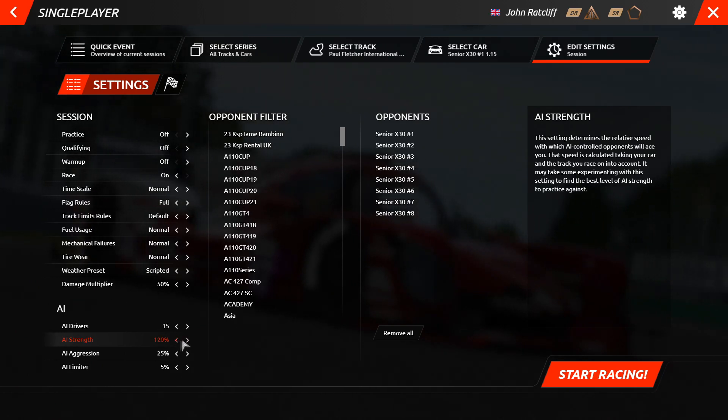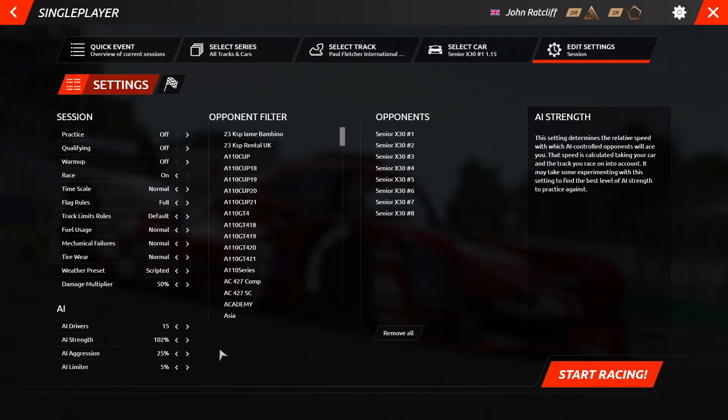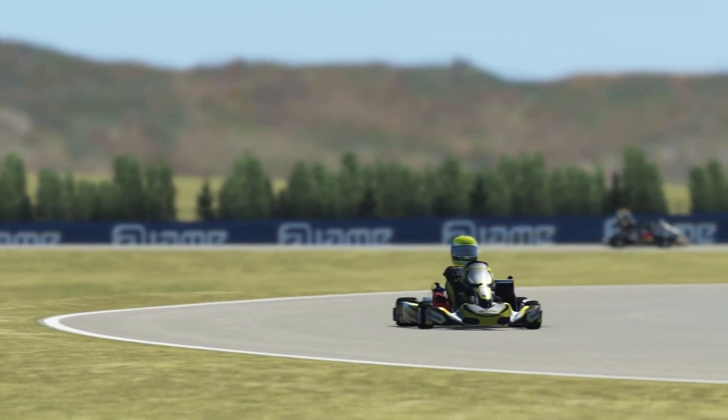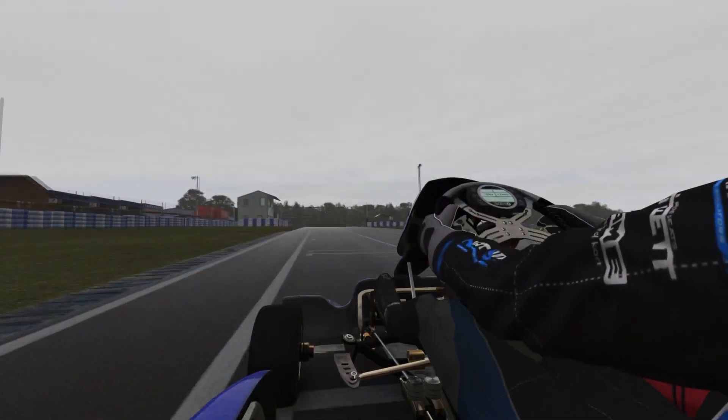But what exactly do those mean? The AI strength: the higher the percentage selected, the faster the AI will drive on track and the faster their lap times will be. 102% is a good place to start, and then slowly increase this percentage as you yourself start to get faster and faster lap times.